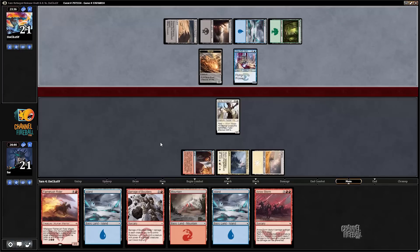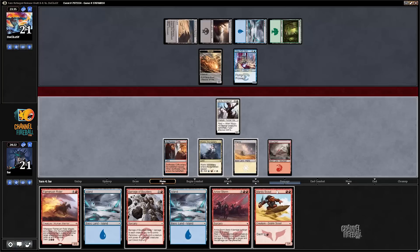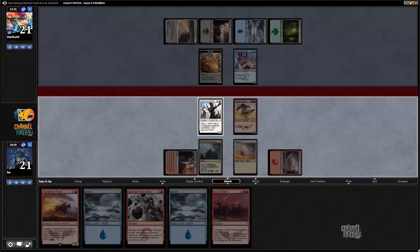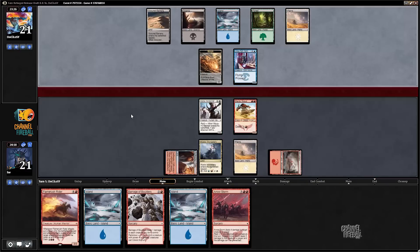Lotus Path of Djinn. If I Flame Rush Rider, what ends up happening? I attack with 2 Horde Chiefs and a Flame Rush Rider. My opponent presumably double blocks Flame Rush Rider with Lotus Path of Djinn, takes 4, and I end up with an extra token. I don't know if that's quite good enough for me. Let's just play a Mardu Scout - just cast it. I feel like I can do a little better.